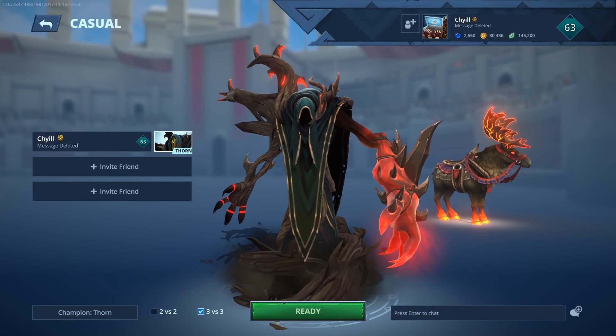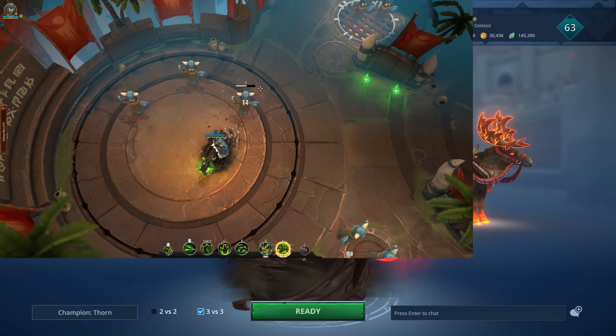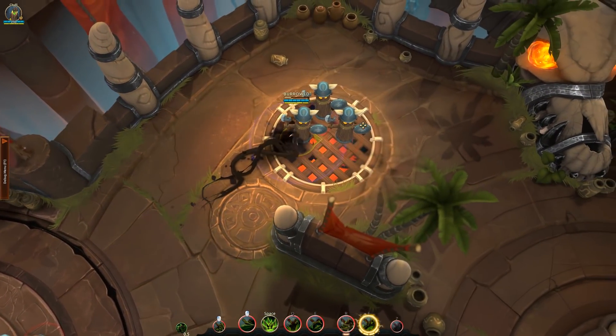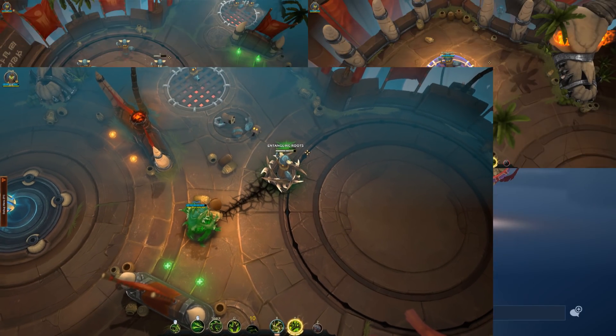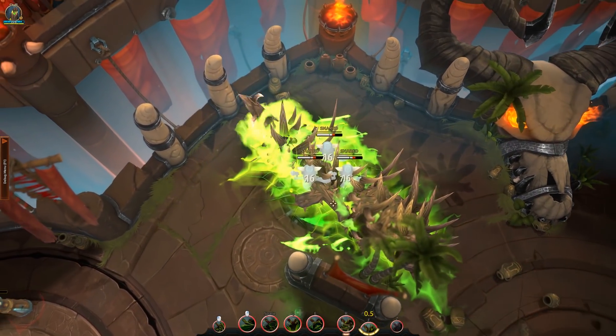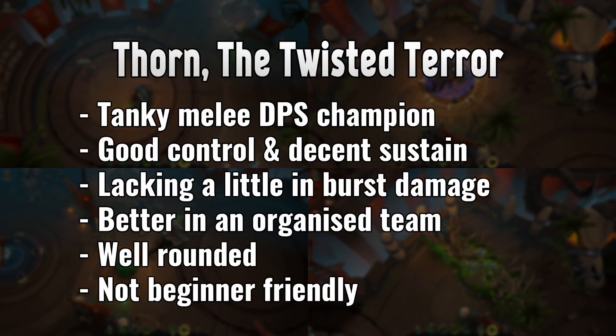Thorn is a tanky melee DPS champion who excels in controlling fights and playing the long game with his sustain and utility abilities. Due to him having access to some good control abilities, he can win trades against his opponents fairly easily, since he can control most fights to his liking if he hits his control abilities. He has a few decent ways of healing himself and escaping or mitigating damage, and this level of sustain coupled with his control abilities gives him the ability to play the long game by consistently winning trades and healing up lost health.